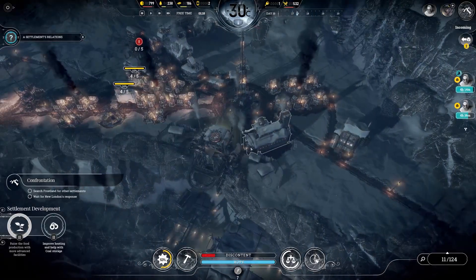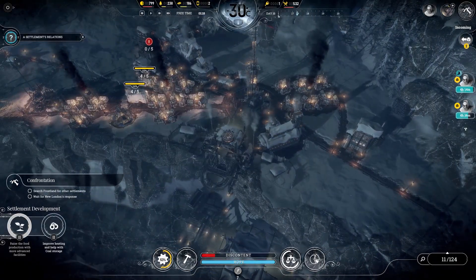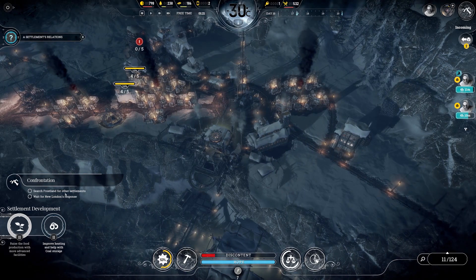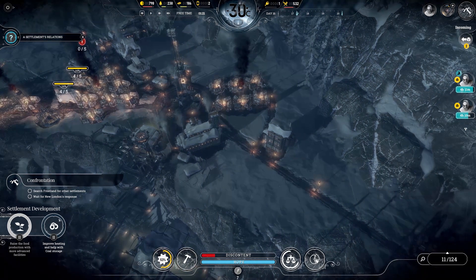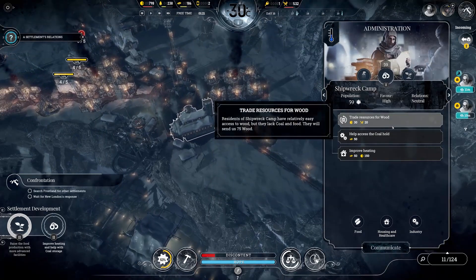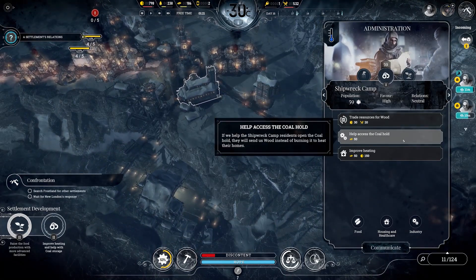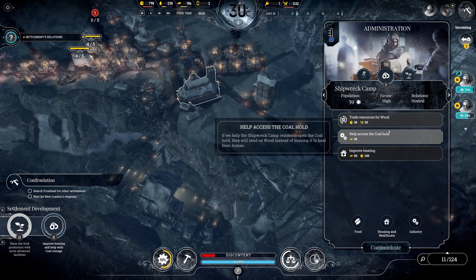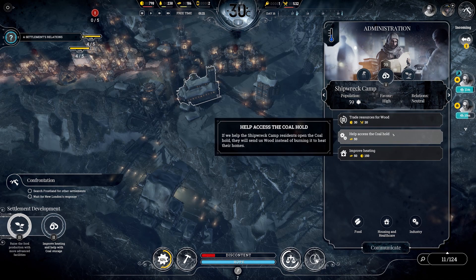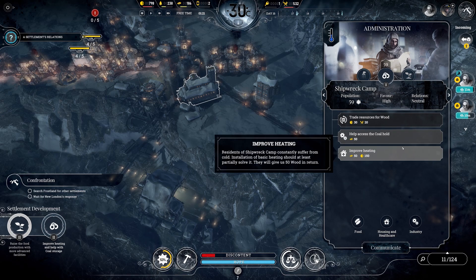Welcome back to Frostpunk on the Edge. We are on day 16 and I think there's actually going to be one more settlement because we're not done with that part of the objectives. Anyway, we can actually finish all the objectives for one of the colonies. I have enough resources for all of it and we'll get some wood in return.